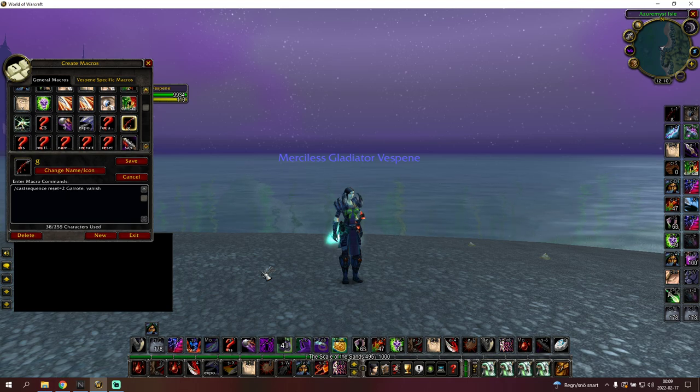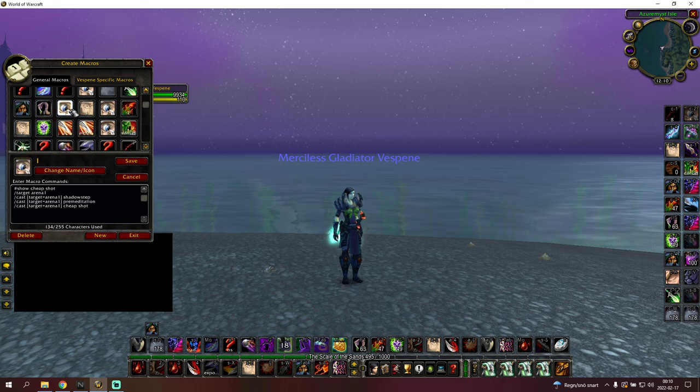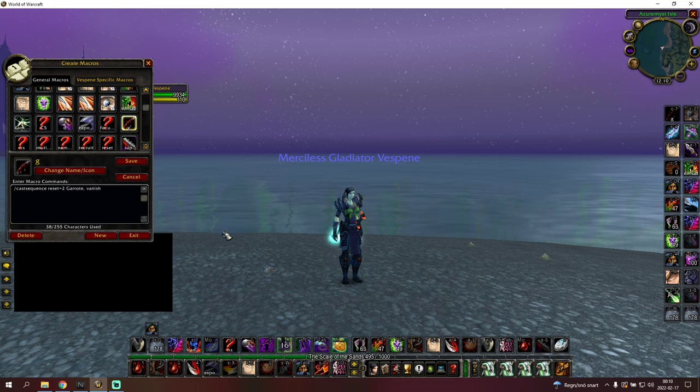This is probably the most broken macro you definitely want to have — you can make it for garrote, ambush, and sheepshot. It's a cast sequence that garrotes into vanish, but only vanishes if you got your garrote off. You spam it, so you can step in and spam this, and then vanish before a rogue can use his prior macro on you. Have it for sheepshot, garrote, and ambush. The problem is if they turn, then you're just going to be vanishing air.